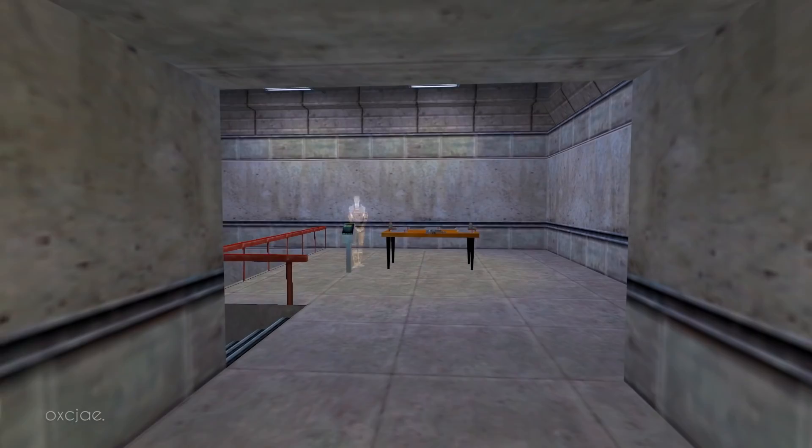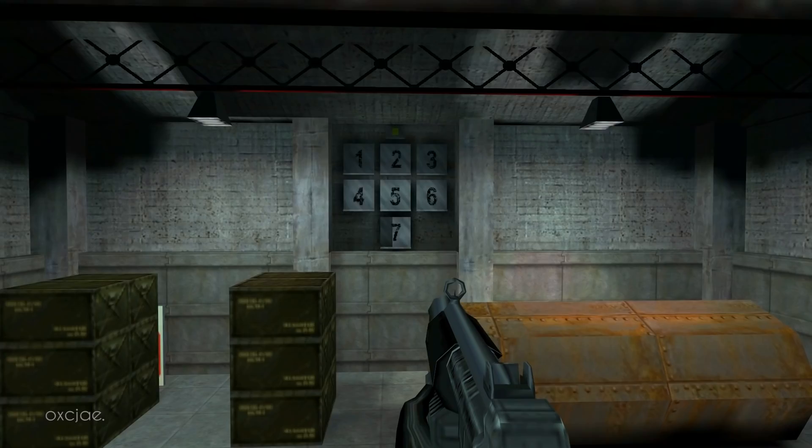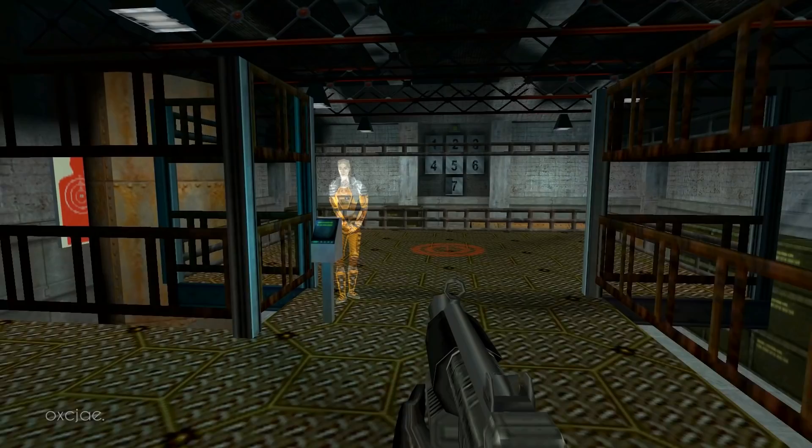Welcome to the Black Mesa target range, where you will receive training in firing a weapon, reloading, and firing the attached grenade launcher. You'll have to hit every target in order to complete the course.